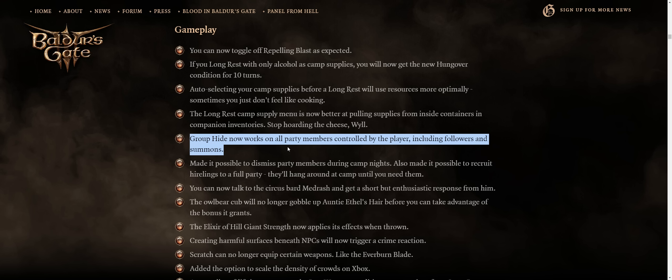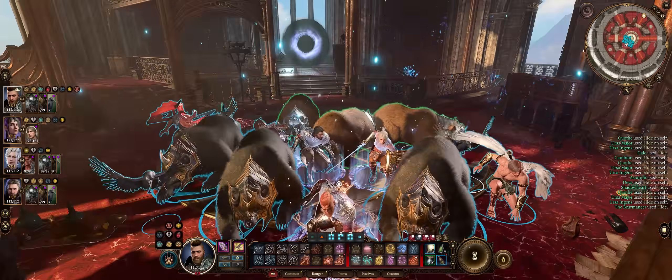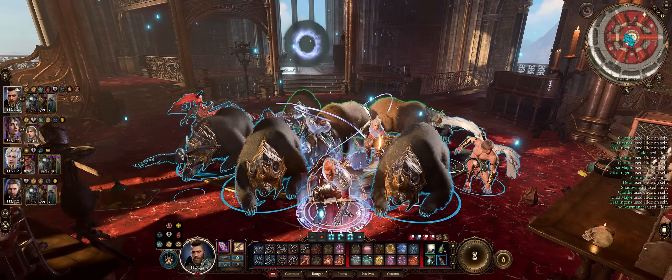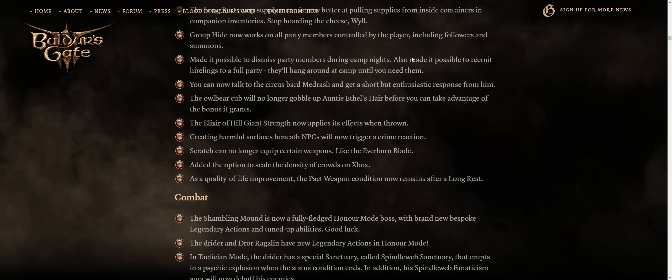This is actually a huge change. If you like playing summoner parties with lots of minions, like I do, it was very annoying before because you had to individually hide and stealth every single one of your summons. No longer — now it's much faster with just the click of a single button.